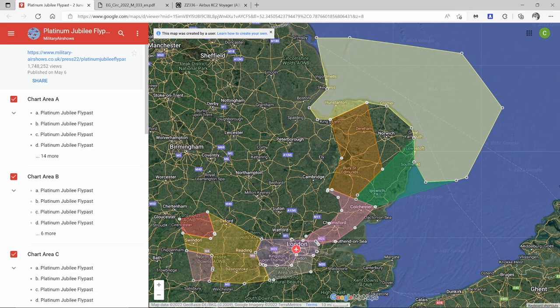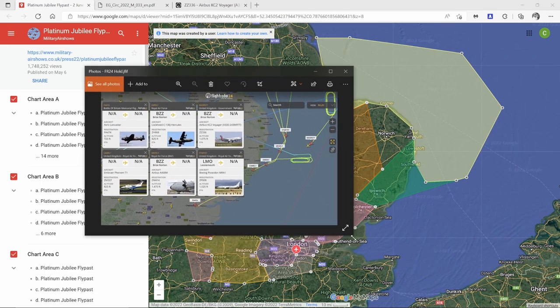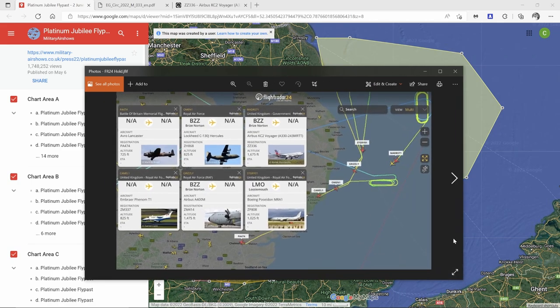From Flightradar24's Twitter feed on the day of the flypass, you can see the holds that were over the sea. They all flowed south of Southwold, nearer to Ipswich, before flowing in towards the palace. You can also see all the registrations of each aircraft that they had information for.